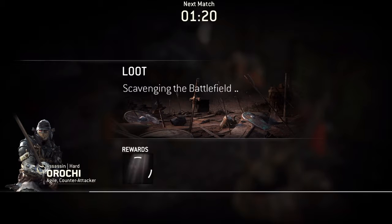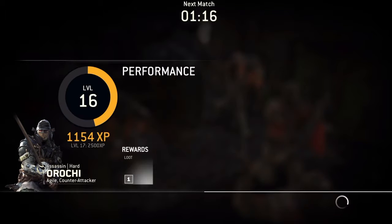What I like about the scoreboard is they put objectives first, because it is an objective-based game and that's what's going to get you the wins. Takedowns are cool, but objectives is where it's at. As for the loot system — after every battle you scavenge the field for loot. The better you perform by getting more objectives, takedowns, and revives, the better rewards you get. In the alpha there weren't that many rewards since it's just the alpha.